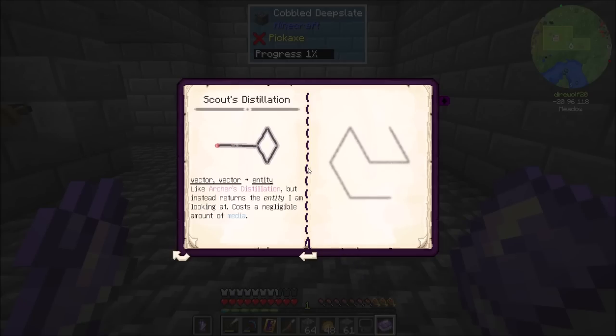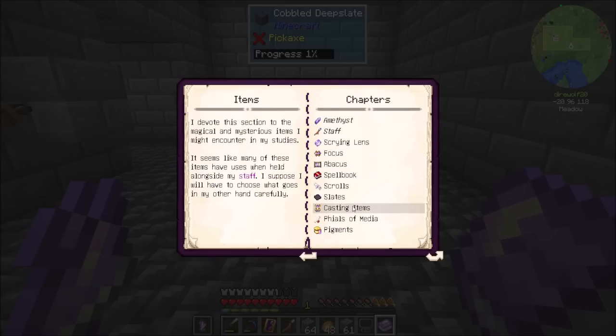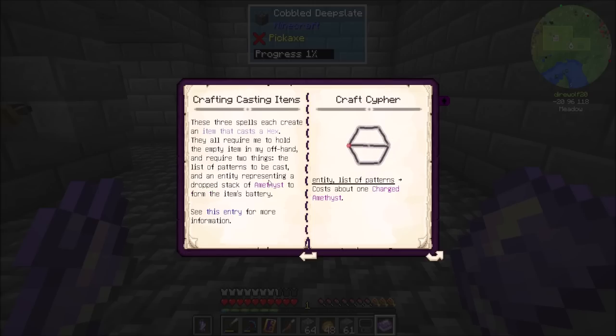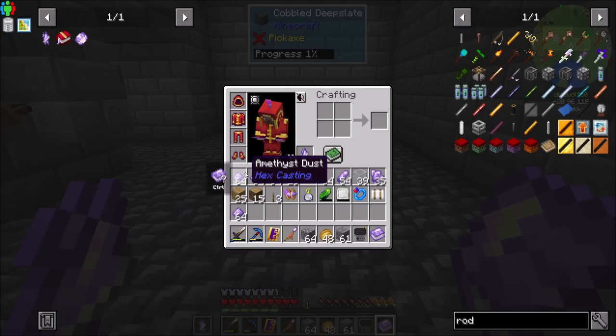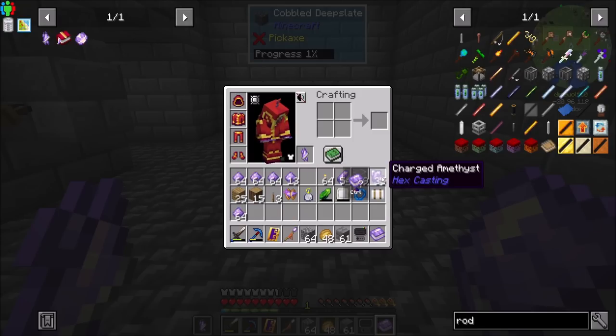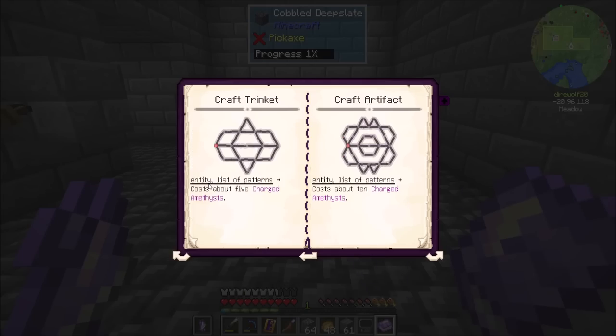This is going to get complicated, but I think I'm ready. With making the casting items, we want to hold the trinket in our offhand and choose an entity which represents the battery of this item. The more fuel you give it, the more times you can cast before you have to recharge it. I'm going to give it a stack of amethyst dust — I went down into my geode and mined a bit more, even found another geode. We could throw a whole stack of amethyst shards or charged amethyst for an even bigger battery. So we have to target that entity, create a list of patterns, and then cast our craft trinket.